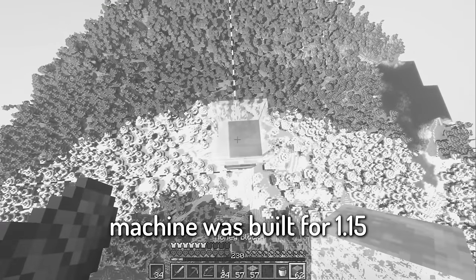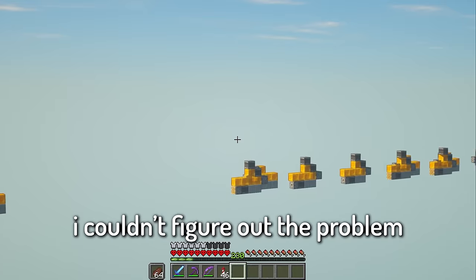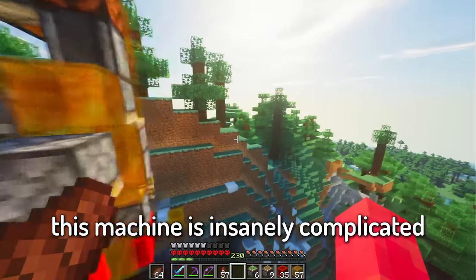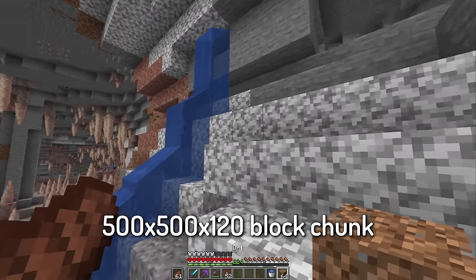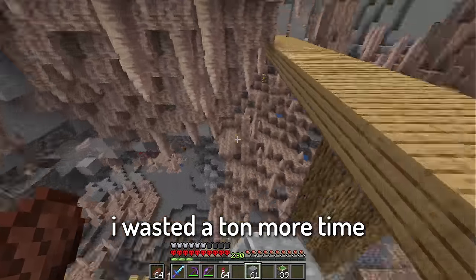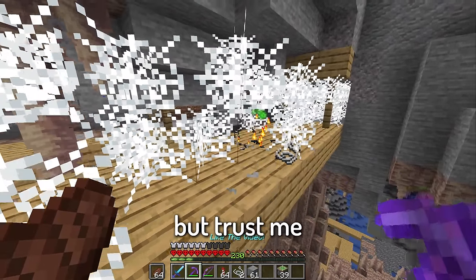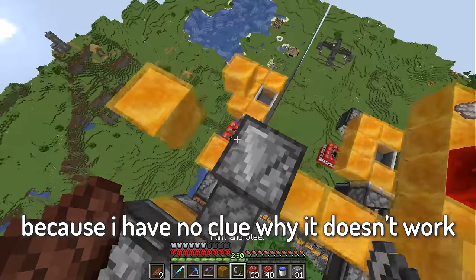Remember when I said this machine was built for 1.15 but it's probably fine? It was definitely not fine. Turns out the sweepers were not up to snuff — or I built them wrong. No matter how much time I spent I couldn't figure out the problem. I spent two minutes and then gave up, but it's not really my fault. This machine is insanely complicated. So I decided to do the dumb thing — go through the entire 500 by 500 by 120 block chunk and remove all the water and lava manually. This took two days. I have severe depression and I probably also missed some spots. I also wasted a ton more time trying to remove all the spawners because caveman-brain me thought TNT couldn't explode spawners — they can.